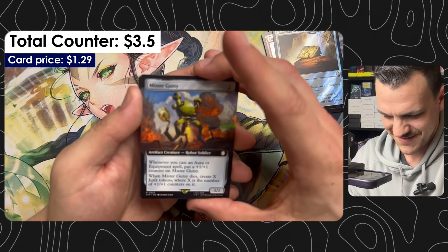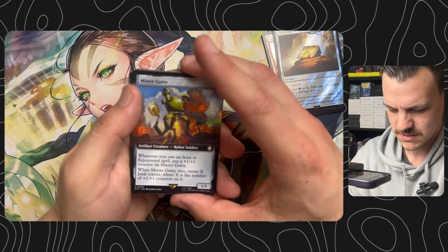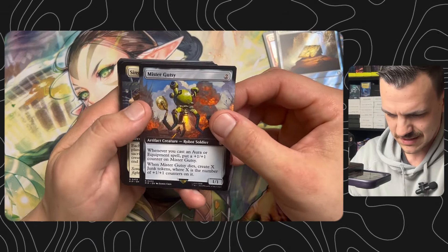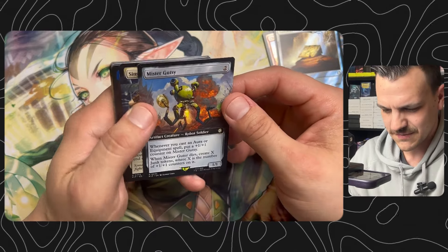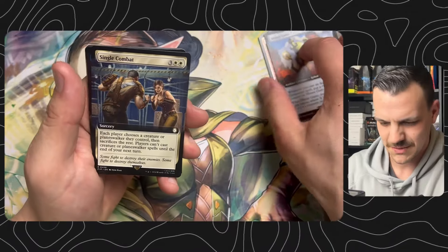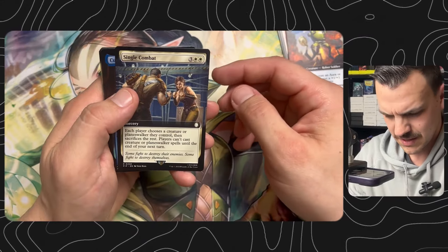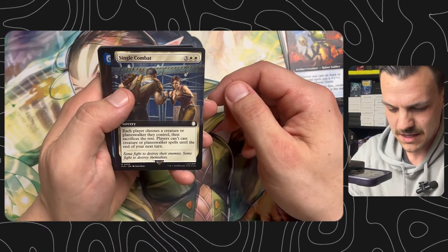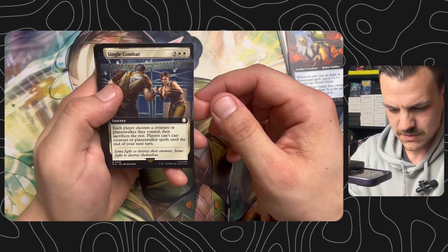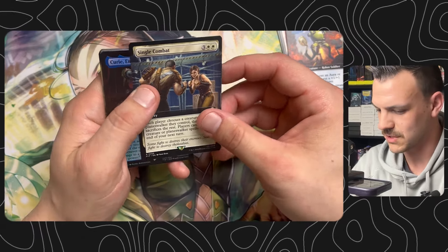Mr. Gutsy: if you cast an aura or equipment spell, put a 1/1 counter on him. When he dies, you create X junk tokens where X is the number of 1/1 counters on it. I like the junk mechanic, but I feel like if you're trying to artifact swarm then sure — the junks themselves probably don't do enough. Single Combat: they don't get to cast any creature or planeswalker spells until the end of your next turn. I like to make sure I've got a good build turn and I'm not pumping out too many creatures when I play that.